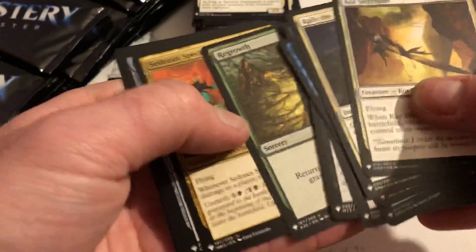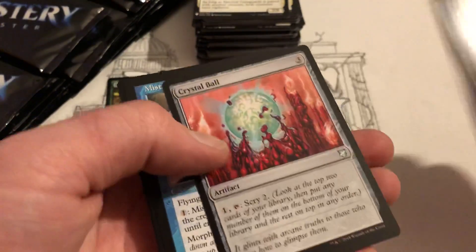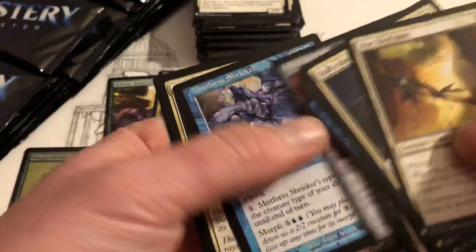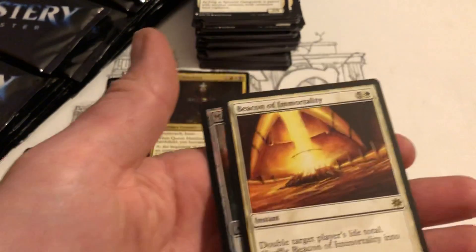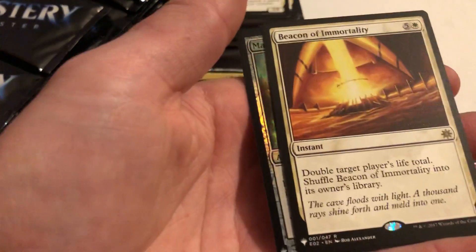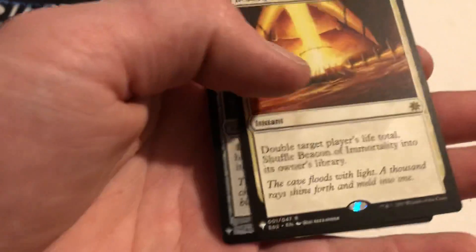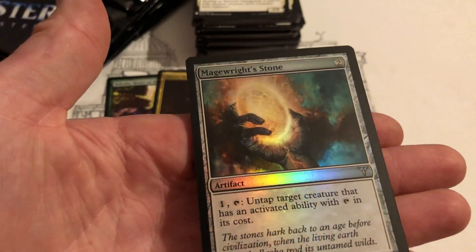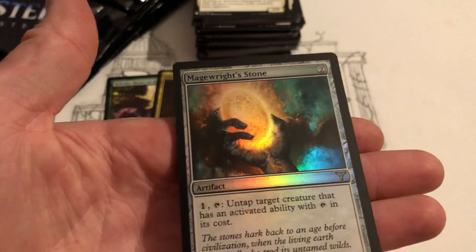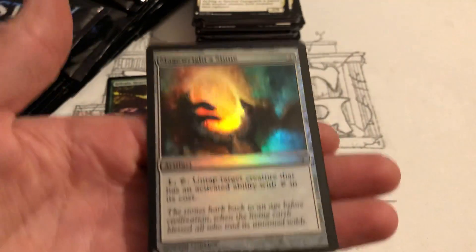Tidal Wave. Regrowth. Sedraxis Specter. Crystal Ball. Ill-Gotten Gains. Beacon of Immortality — doubles target player's life, shuffle Beacon of Immortality into owner's library. That's not bad, it's a little expensive but not bad. Mage Rite Stone — untap target card that has an activated ability with tap in its cost. Pretty cool.